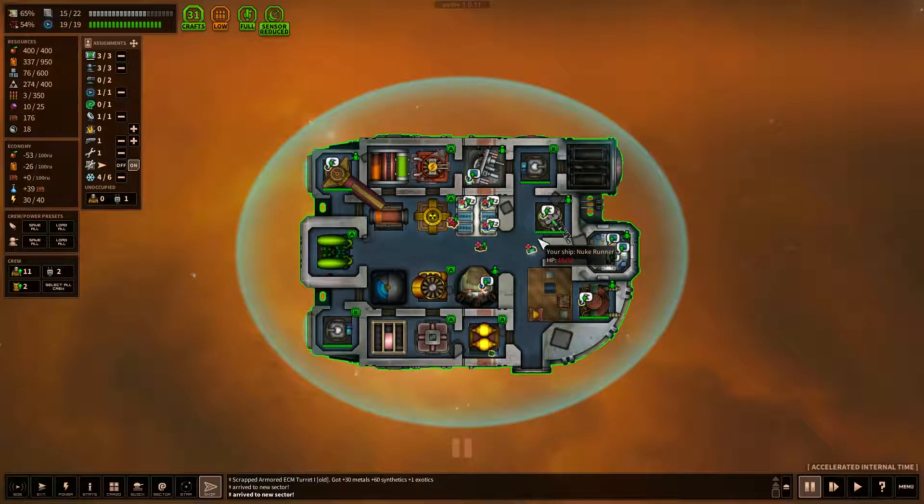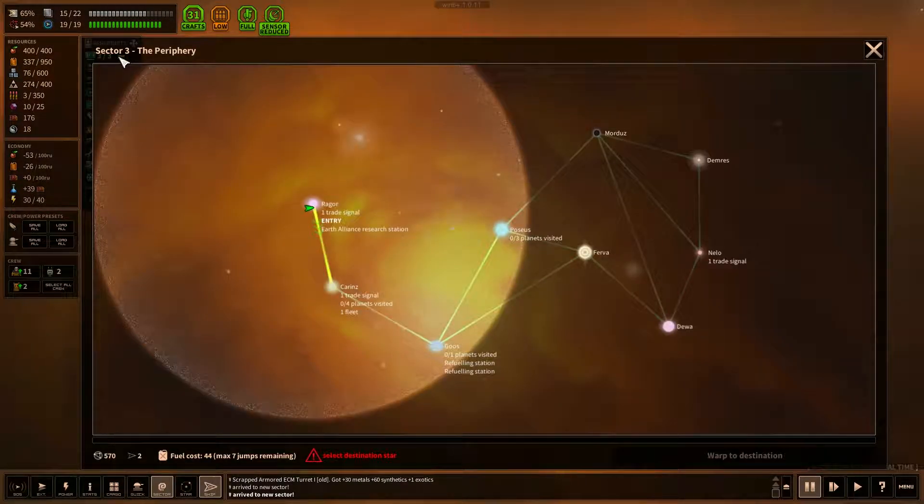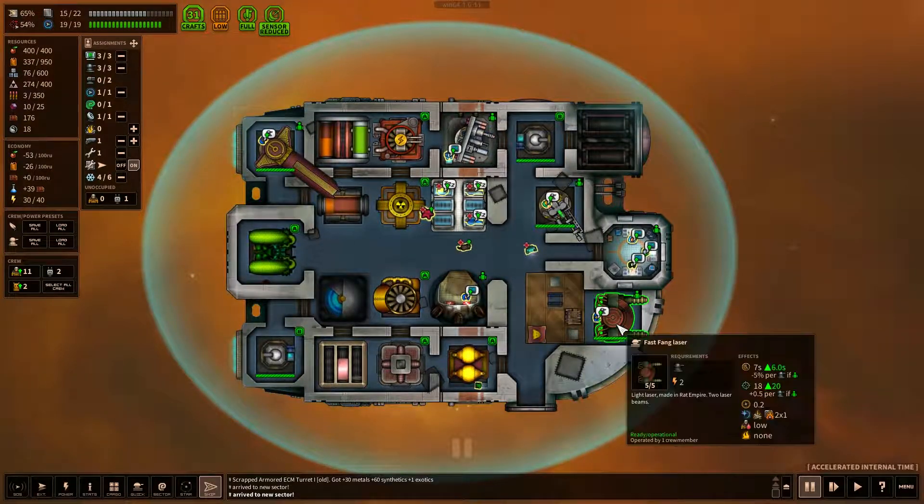Hello and welcome to another episode of Shortest Trip to Earth. Today crew, we are in Sector 3. So we've made it — first time we got to Sector 3. I'll admit when I started, I didn't think I'd get past Sector 1. We were in fuel trouble, food trouble, we've gone through every single type of trouble there is. But yeah, we are in Sector 3. It was a tough fight getting here, but we have made it.